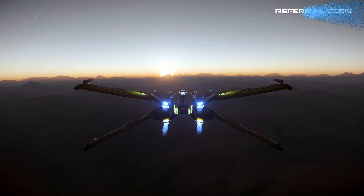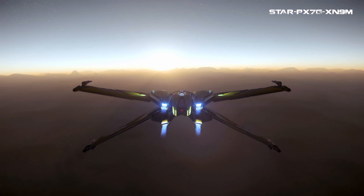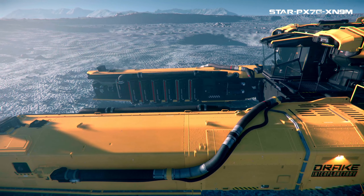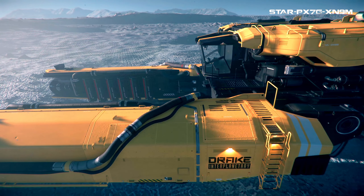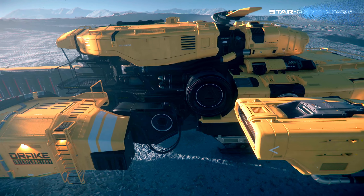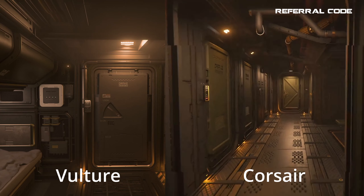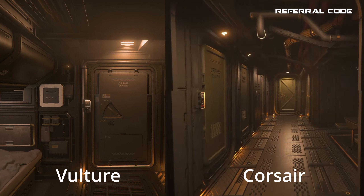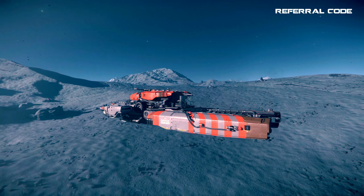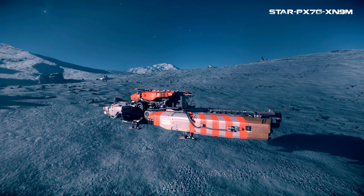Some might say the Scorpius being similar to the X-Wing is another example of a ripoff, but to me the Scorpius is more of an homage versus what seems like a more direct ripoff with the Vulture. Regardless, I do like the look of the Vulture overall — it's not beautiful but has a functional design, and I'm a huge fan of the front ladder entrance and the overall interior. The interior is the only place I get those Drake vibes, especially compared to the Corsair interior, which makes sense since these two ships were developed simultaneously. I'd love to see a MISC salvager, though I know there are more pressing priorities.